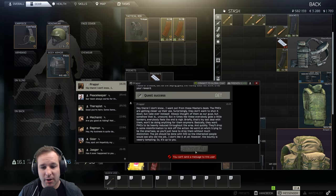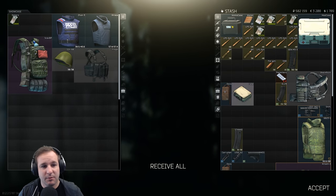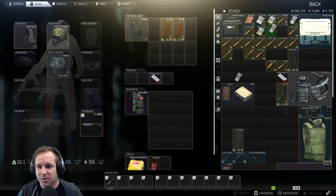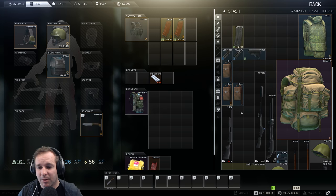The reward from Punisher Part 5 is the DOCS case and a pistol case. I feel like the pistol case might have been Punisher Part 4's reward - maybe the cash was part of Punisher Part 5 as well. So we've got another DOCS case - we don't need it at the moment but we'll hold on to it.